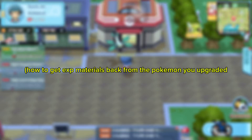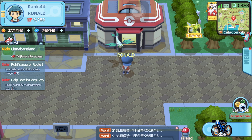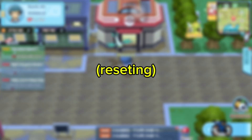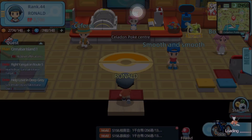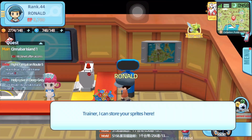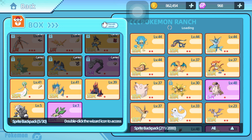How to get X Materials back from the Pokémon you upgraded that is no longer in your team. First, decide which Pokémon you want to reset. I put my old Pokémon in the Sprite backpack, so I will take them from there.